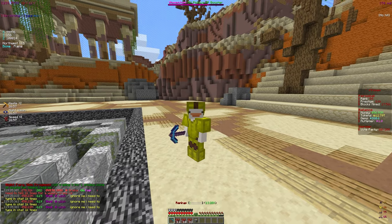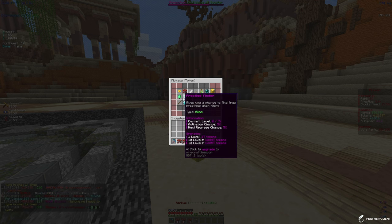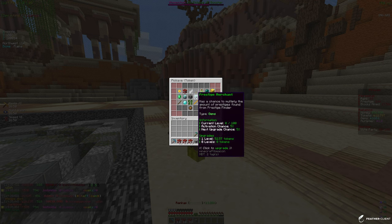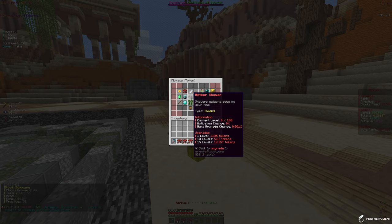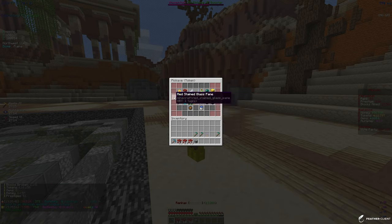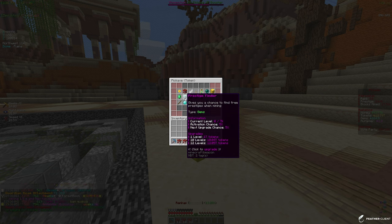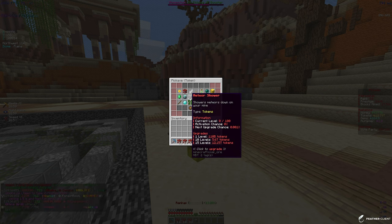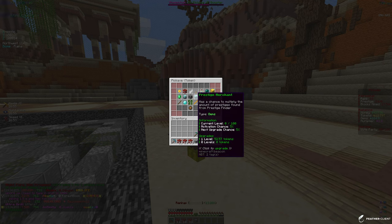We unlocked lucky, prestige finder, meteor shower, and prestige merchant. Lucky gives a chance for more keys, tokens, and XP. Prestige finder gives a chance to find free prestiges. Meteor shower spawns meteors on the mine, and prestige merchant has a chance to multiply prestiges found.